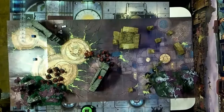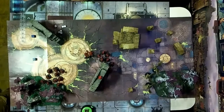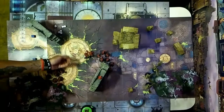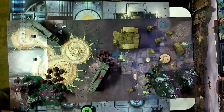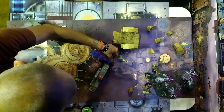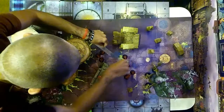Moving into the battleshock phase. Since I've lost two models this round I need to take a battleshock test — roll a dice and add how many casualties. My bravery is six, so anything over four means I lose more models. I pass the battleshock. Blood reavers have a move of six inches — moving them up.